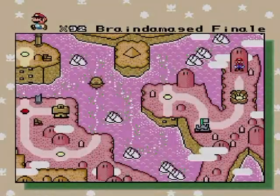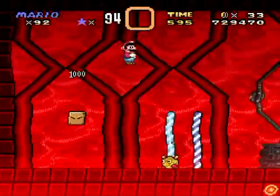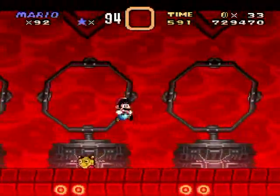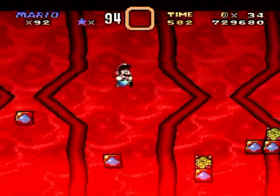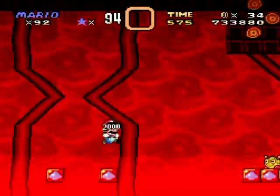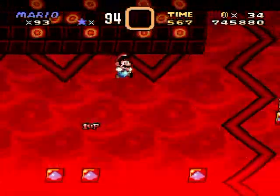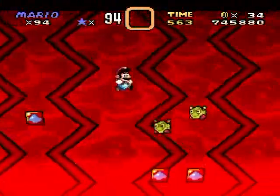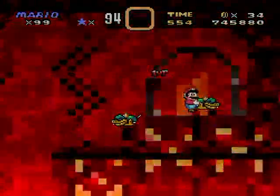That wasn't too bad of a first run. We always get a power-up right from this block from the get-go, so we'll always be relatively okay. The biggest danger in that part we just saw was all the one-hit-kill lava. It's not so much the bullets — the real danger is underfoot. And look at that, we're back to 99 lives.